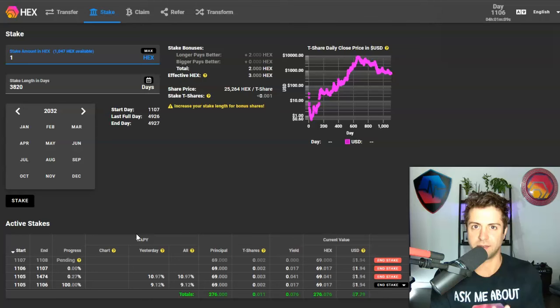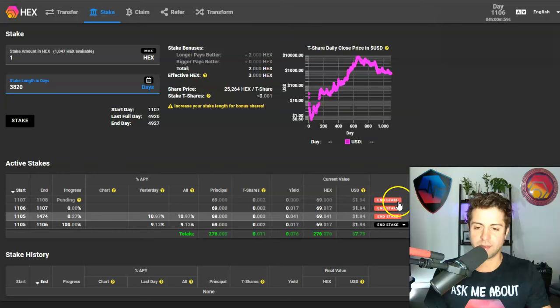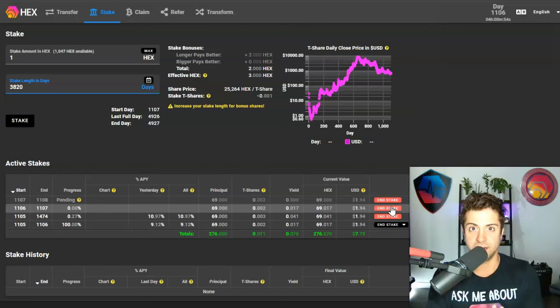Now, how do you end a Hex stake? This is very, very important. Most of my test stakes have a red button because I haven't served the total number of days I committed to. When you make a Hex stake, it's a commitment with yourself and the smart contract. You should make sure you're actually fulfilling all the days you committed to, because unlike a lot of staking protocols in crypto, Hex is what I like to call staking with consequences — there are heavy penalties for ending stakes late or early.